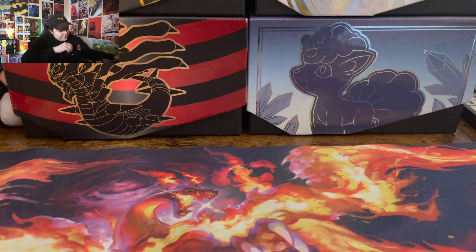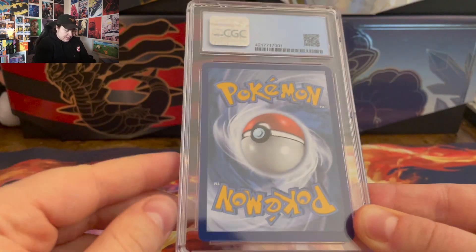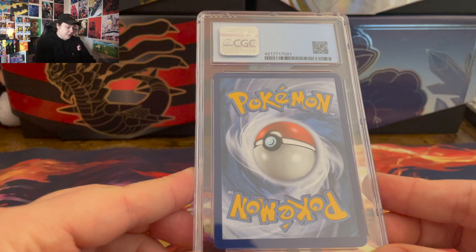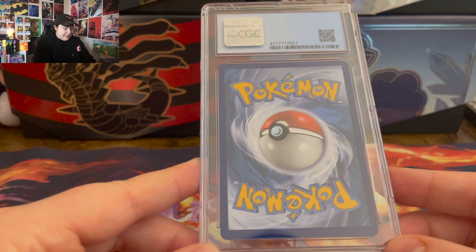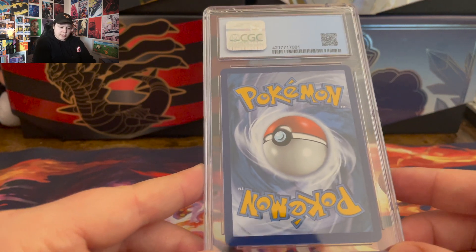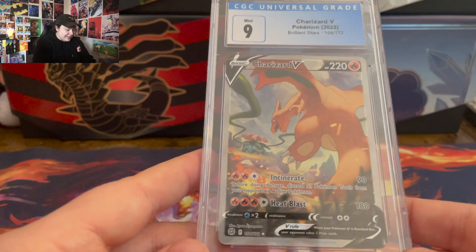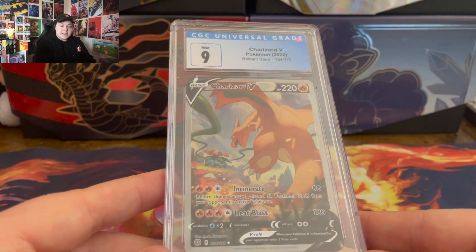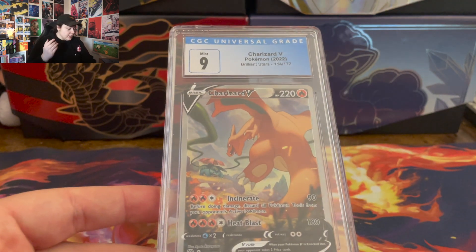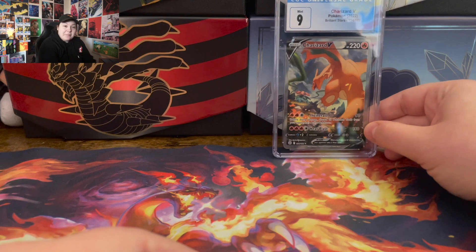I'm gonna try to go in the order I submitted. So this should be the Brilliant Stars Charizard Alt Art. I'm not gonna try to hide the reveal of the grade, I'm just gonna flip them. You know what — I expected that. The bottom's heavy on there, it's not centered that well. But it's from my own personal collection, I wasn't trying to get a 10 to sell or anything like that, so I am very happy. That is my baby right there.